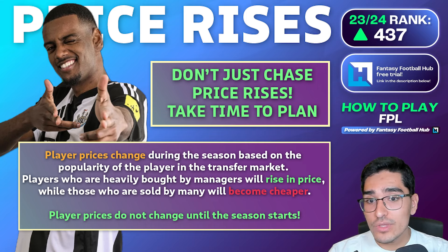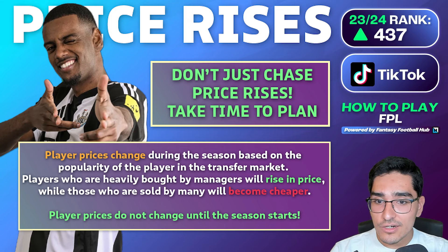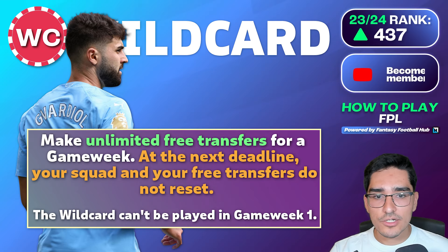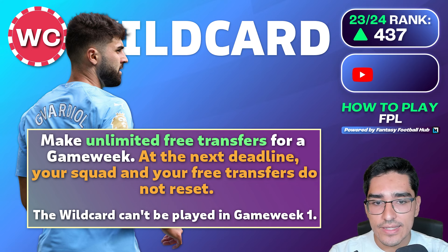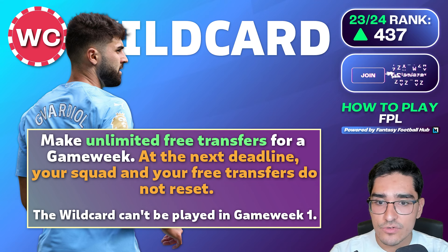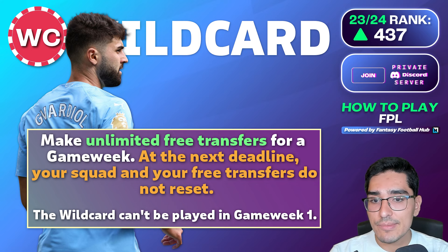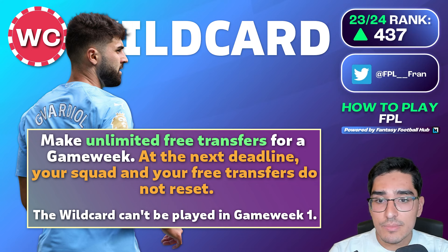Price rises can lead to better team value later in the season, and when you use your wildcard chips you'll be able to get more value from them. The wildcard chip is the strongest chip in the game — you get two wildcards per season. One is available in the first half (game weeks 1-20) and another after game week 20. The wildcard gives you unlimited transfers using your current team budget, much like game week one. For example, activating a wildcard on game week six lets you make as many transfers as you want.